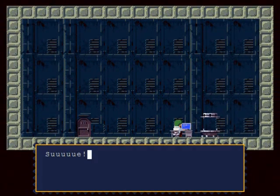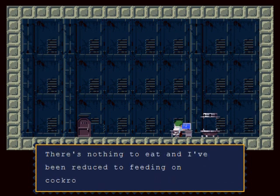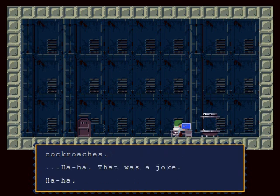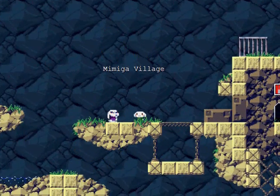Even if you max out a weapon's power, you can simply collect weapon energy with a different weapon by switching to it, which I'll get to a little bit later. And a cutscene here — someone is hungry, should have got a BLT sandwich. There is nothing to eat and he's reduced to feeding on cockroaches — that was a joke. If he has to though, he really will.